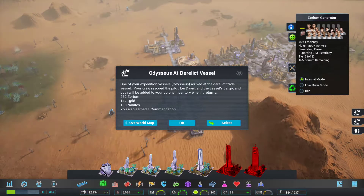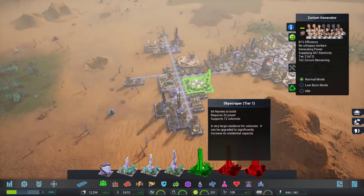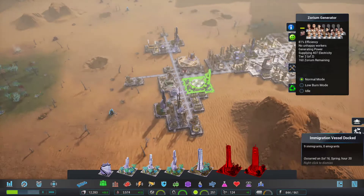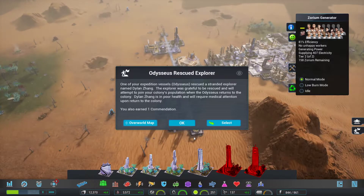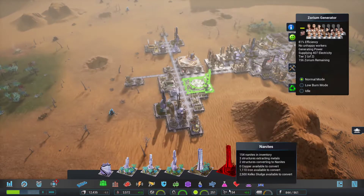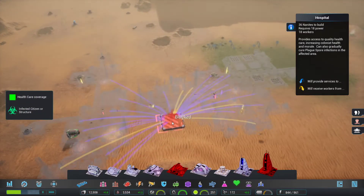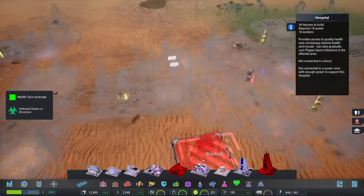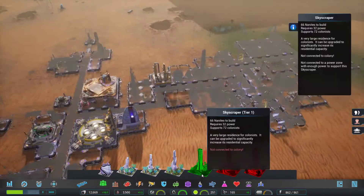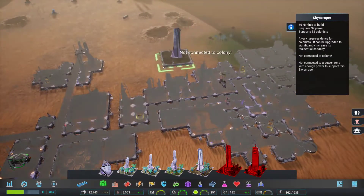Crap loads of Zorium, a little bit of gold, and 133 nanites — it's also got a commendation, awesome! I'm actually thinking that instead of the other thing, let's get a hospital going. That is important. And then I think it might be time for our first skyscraper!